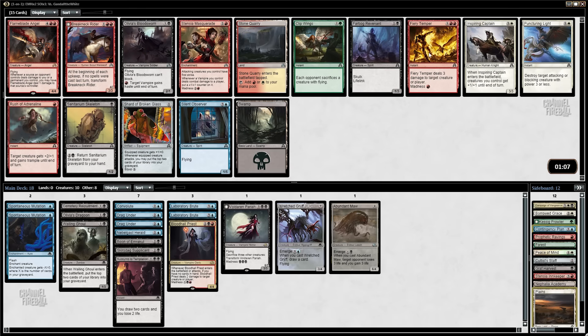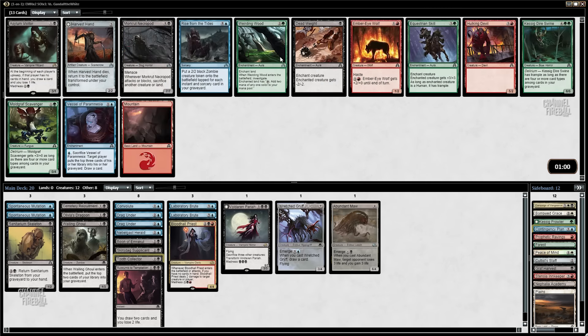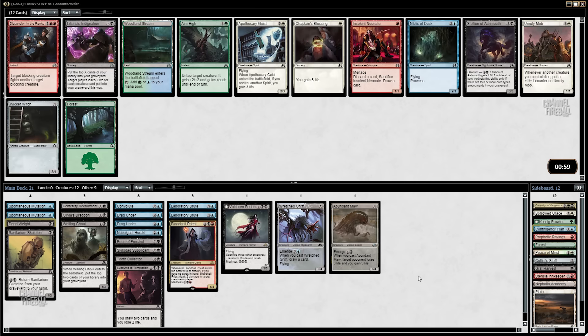This thing is starting to come around but we really do need to round out a lot of stuff here. Pack 2 opens with Flame Blade, Breakneck, Fiery Temper — and then a bunch of junk. That's bad. I really don't want Olivia's Bloodsworn for this deck. I either want the Skeleton or the Silent Observer — maybe the Farbog but I'd rather have one of those two. Do we have any actual discard outlets right now? We can get it back with Laboratory Brute. Sanitarium Skeleton is a discard outlet; sacking to Pariah is fine. Oh my god, this pack is embarrassing. All right, this next pack is a lot better.